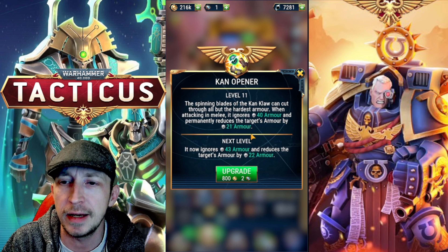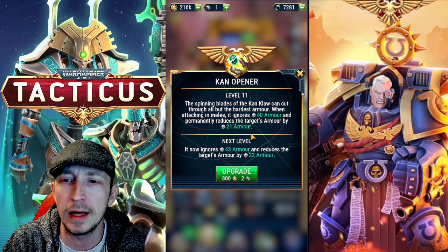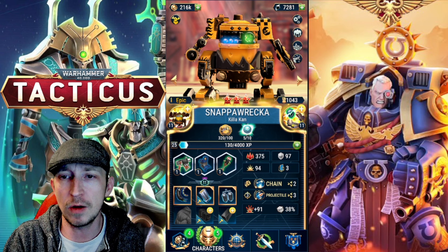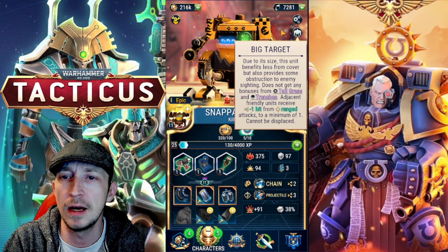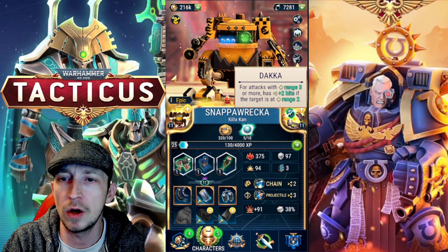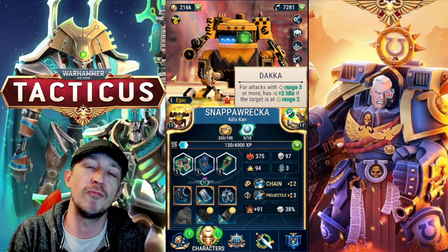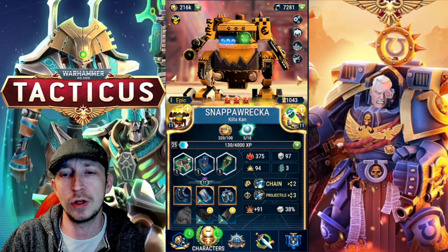He's also got the spinning blades of that claw so he can cut through the hardest armour - when attacking in melee he ignores 40 damage armour and permanently reduces the target's armour by a certain amount depending on the level. Other skills include mechanical so he can be repaired, big target meaning he benefits less from cover, and he explodes. He's also got the Dakka - for attacks with a range of 3 or more, he has 2 plus hits on targets in range of 2. So this guy is really good just for standing back and shooting at a distance.